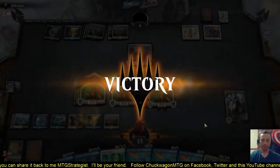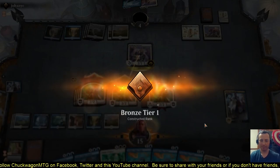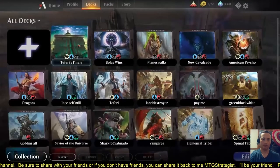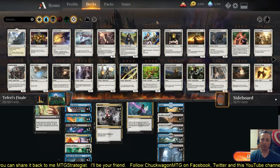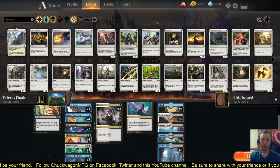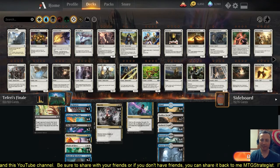Good game. As we ascend — Bronze Tier One. That is Teferi's Finale. If you like what you saw, I'd implore you to hit subscribe and the bell notification. Look for Chuckwagon MTG on Facebook, Twitter, and YouTube, and share this with your friends, your family, your pets — because everyone could use a little more magic in their lives. Thanks for joining us. I'm MTG Strategist for Chuckwagon MTG.